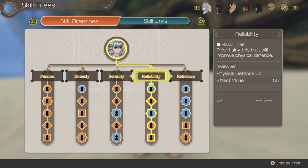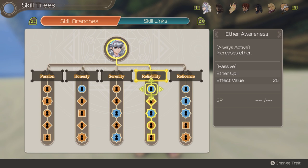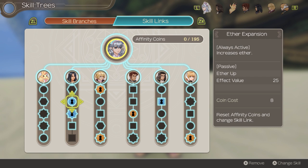Her best skill tree is generally going to be Reliability. This is because one of her skills called Playing with Poison increases the duration of her poison damage over time skill by 15 seconds. It additionally also has a skill that increases her Aether by 25 points. This skill tree is best for bossing. I would recommend the Serenity tree or the Passion tree if you are looking to use her AoE spells. Her skill links are quite straightforward. For the most part, she wants to stack Aether. Sharla has two skills called Aether Expansion and Aether Explosion, which are great for Melia and exactly what she needs to do even more damage. Next, we need to increase our chances of more chain attacks. Chain attacks are the bread and butter in this build, so without it, Melia will struggle a lot.